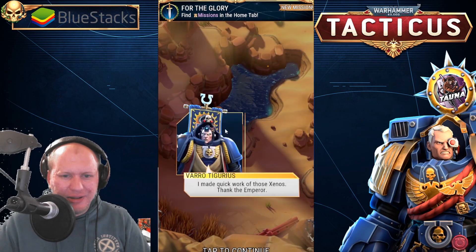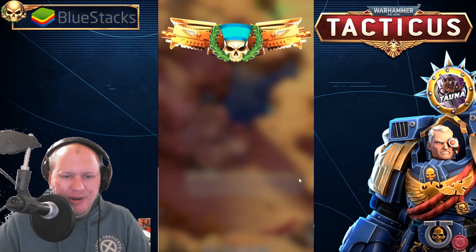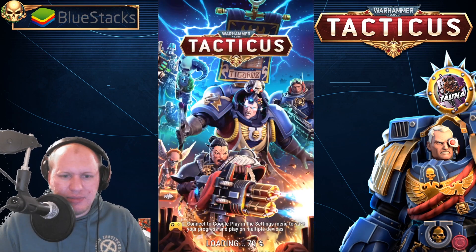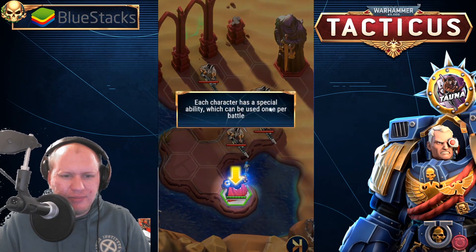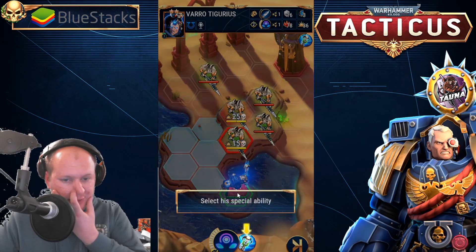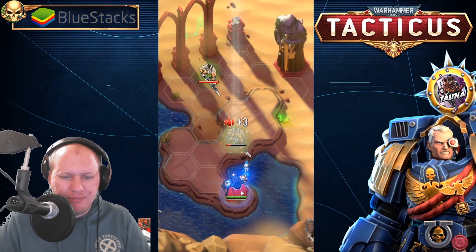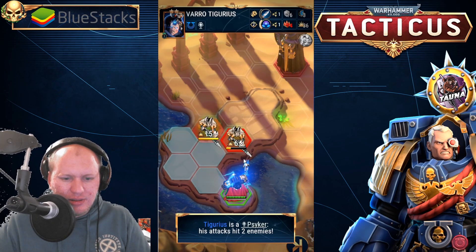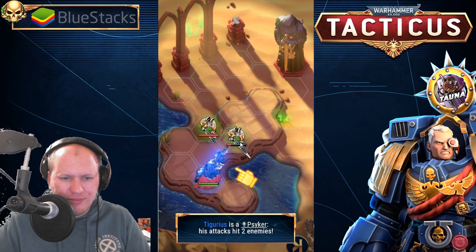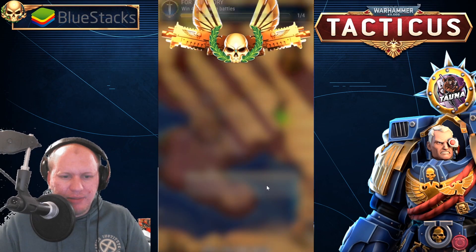I wonder if we get an advantage from being up there or something. 'I make quick work of those xenos — thank the Emperor.' Each character has a special ability that can only be used once. Let's select Tigurius — this is like a chain, yep, boom — the psyker that hits two targets. Now to reunite with my brothers.